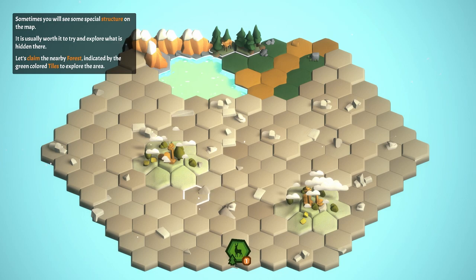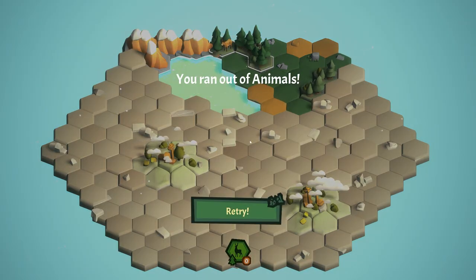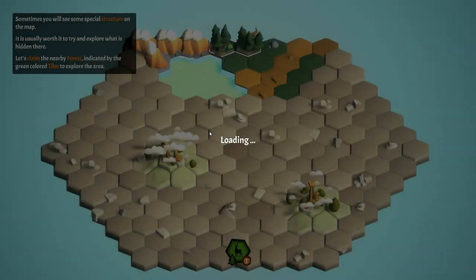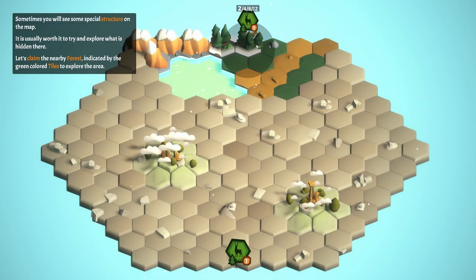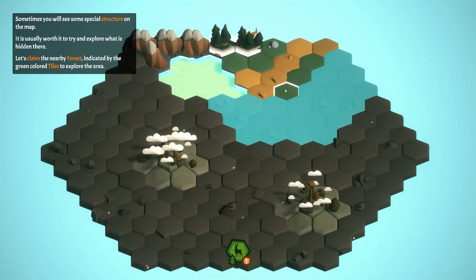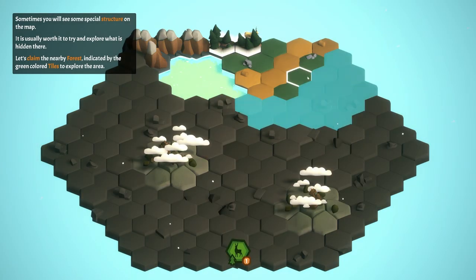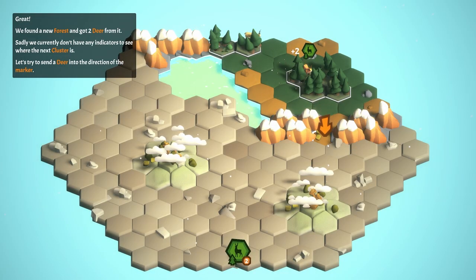Sometimes you'll see special structures on the map — it's usually worth trying to explore what's hidden there. Let's claim the nearby forest to explore the area, but we ran out of animals! None of these clusters were big enough to have an animal in them. This is what I mean — I think this game is going to get insultingly difficult insultingly fast. Let's try to go elsewhere... okay, thank goodness, we found another path.